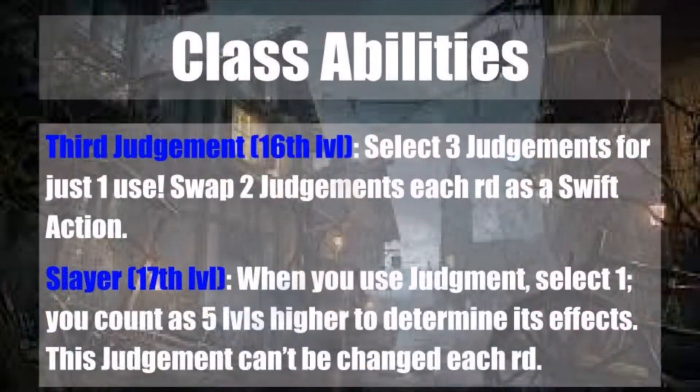At 16th level, you gain Third Judgment, which allows you to select three Judgments for just one use. You can swap two Judgments each round as a swift action if you choose. This allows a great deal of combination in offense, defense, and keeping yourself alive and going at opponents with incredible tenacity.